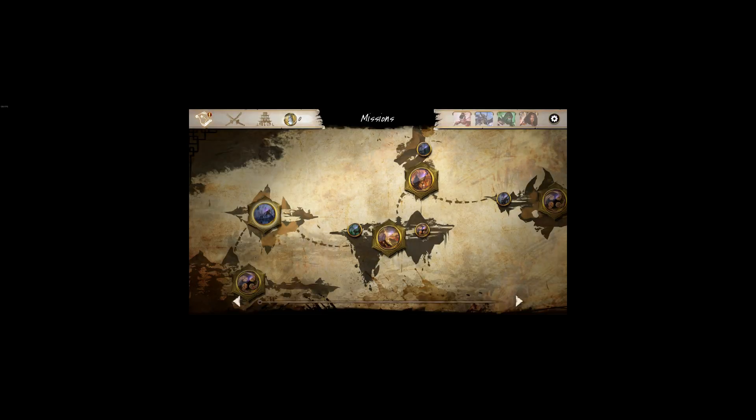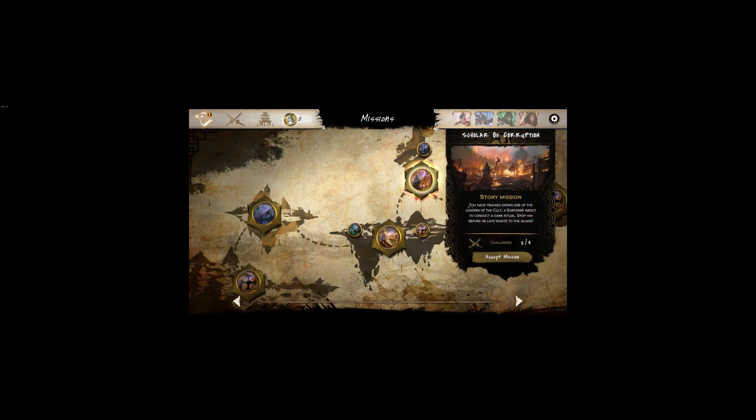You sort of have a world map — you start with one or two nodes and then it opens up. The bigger bubbles are your main missions, and the smaller ones are side missions. As you progress the story, you get additional options — side challenges and side missions to get more experience to level up your characters. Each one has different amounts of challenges. Challenges give you experience and unlockables, and they're not necessary — but the main story missions are.